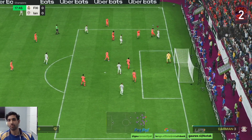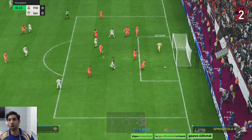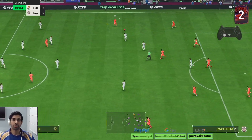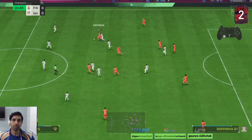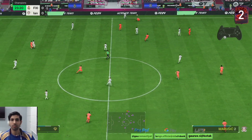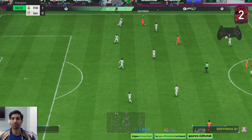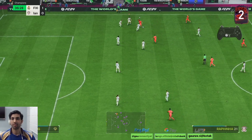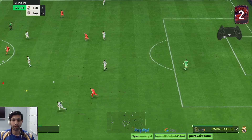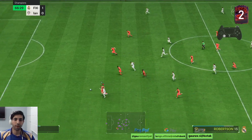Good work by Park. The defender was well marked. Good work by Park, and Milshan was laser sharp to score there. Let's see where Park is — pass it to Park. Good pass by Park Ji-sung.